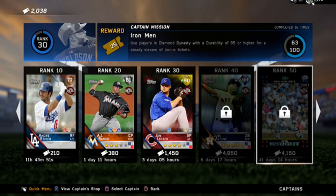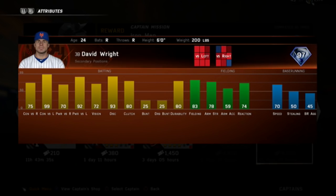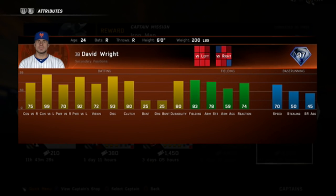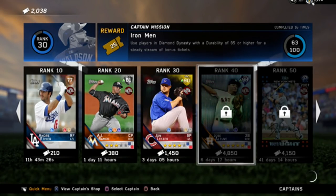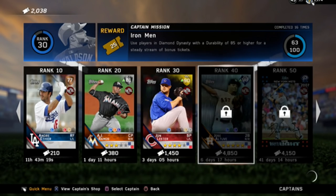David Wright for 4,000 tickets. Jose Altuve, almost 5,000 tickets. We are definitely going to have to grind some tickets here and try to get some of these legend cards. They're brand new legends in the game. David Wright right there — 99 contact versus lefties, 92 power, decently good against righties. 97 overall legend. Jose Altuve's stats: 99 contact versus left, 81 contact versus right, and he's got a lot of speed.